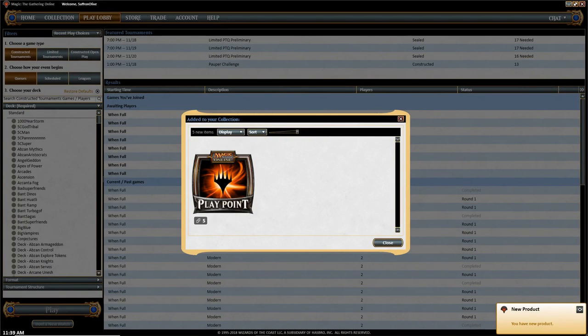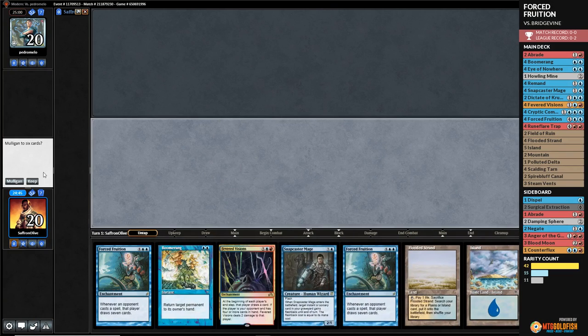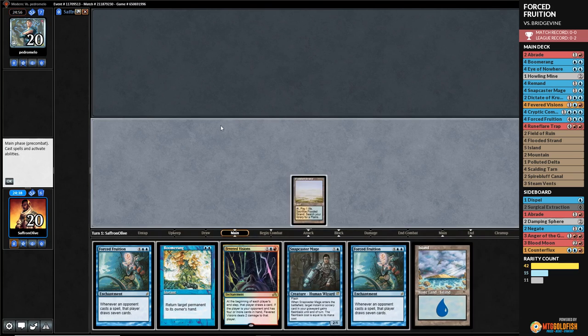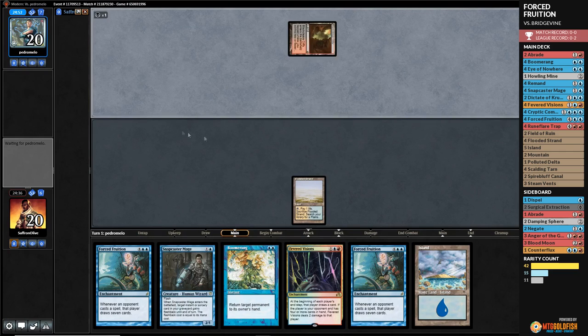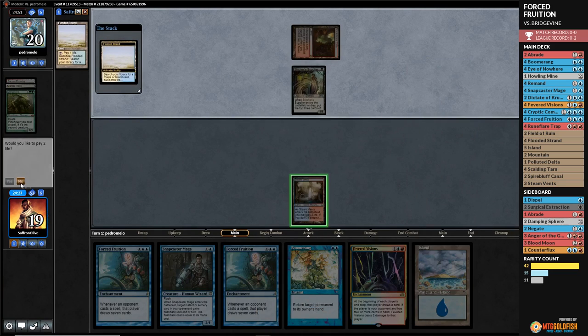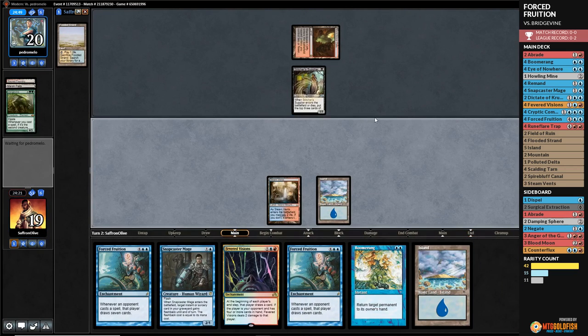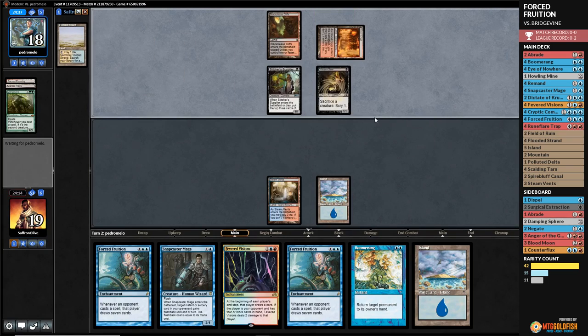Against the Odds time — new match. We're keeping a hand with two Forced Fruitions. We're playing Forced Fruition bounce-all-your-stuff annoy-you-into-submission dot deck in Modern. We need to hit our lands. Opponent has Blackleaf Cliffs, Stitcher's Supplier, Vengevine milled — this is scary. Opponent passes. We play Island and just pass, figuring we'll just bounce the Vengevine if needed.